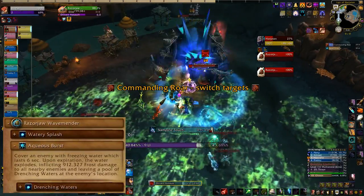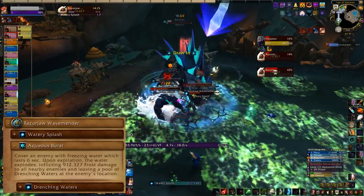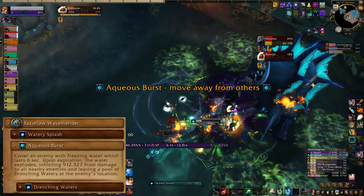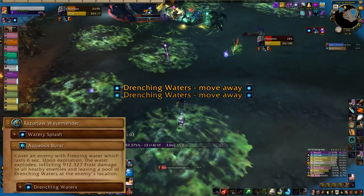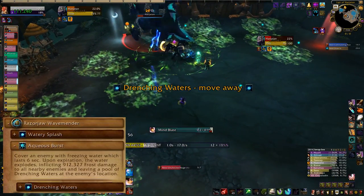Razorjaw wave menders sound like they'd heal, but bizarrely enough that's not their cup of tea. They will try and cast Watery Splash to build Drenched on their target, which should be kicked if possible. They'll also cast Aqueous Burst on random non-tanks. That needs to be taken to the edge of the room and away from your friends before it explodes and leaves a puddle. The puddle applies Drenched, so you really don't want those getting dropped in the group.